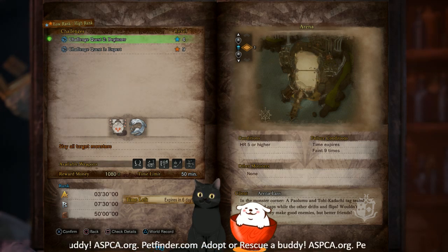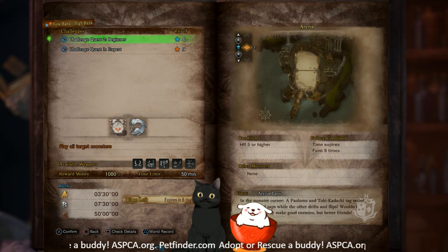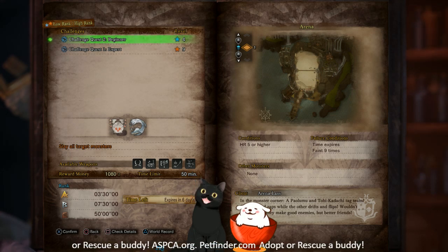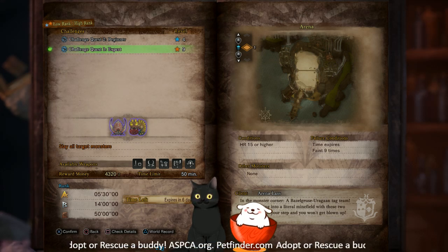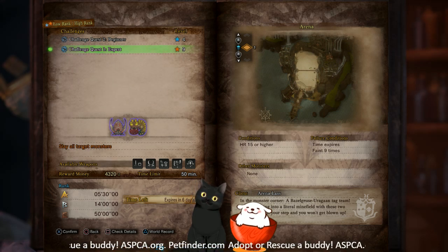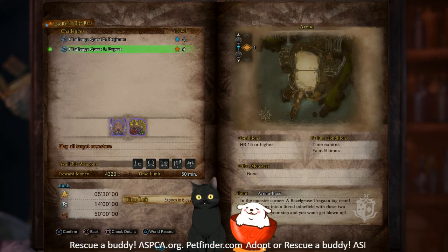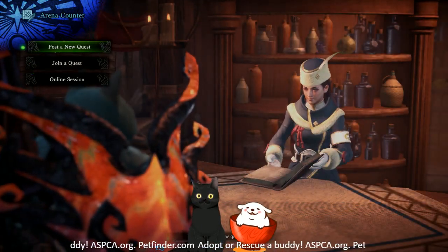Challenges for Low and High Rank: we've got Challenge Quest 2 Beginner, a Low Rank quest against a Paolumu and a Tobi-Kadachi. You get in there and kick the crap out of them — rank times and weapons are on screen, Hunter Rank 5 to get in. Tempered Uragaan and tempered Bazelgeuse — kill them in five minutes and 30 seconds for an A, 14 for a B, Hunter Rank 15 to fight them. Bazelgeuse and Deviljho will be your opponents for the last one.